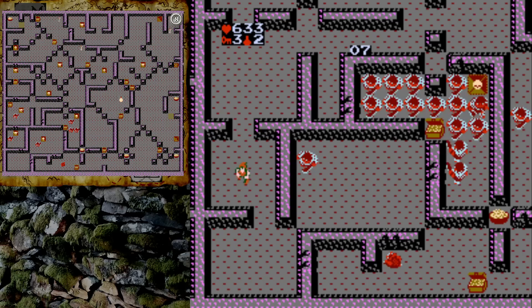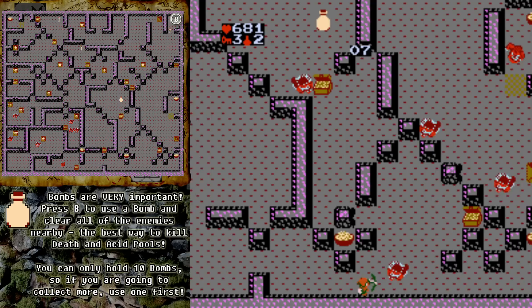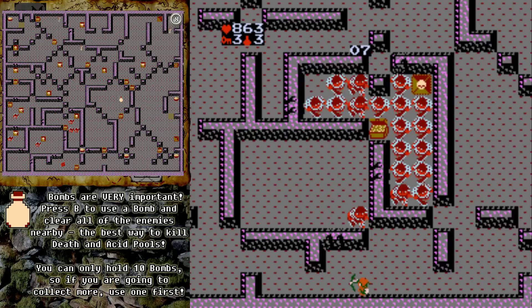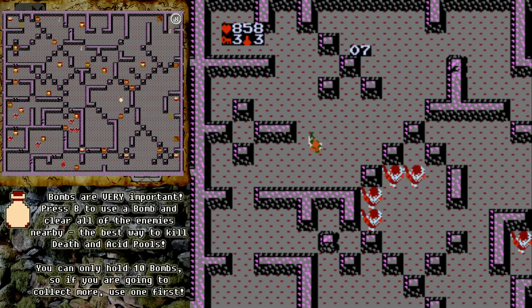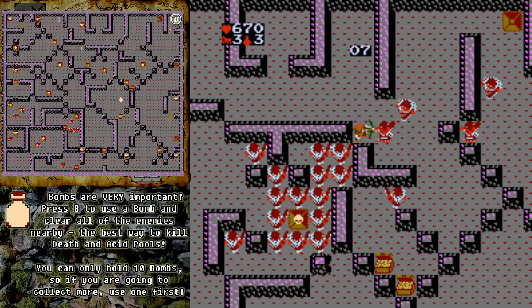Grab that key, clear out as many of those generators as you can, and then head down to the bottom. You can shoot through a bit of wall and grab a bowl of food, collect some treasure, and then there's a bomb that we can grab. So we're up to three keys and three bombs right now, which is not bad for this early in the game. Once we have enough food and collected that bomb, head back to the top of the screen and cut across to the right. There are a few more treasures to grab before we collect a key and enter the exit in the upper right corner.